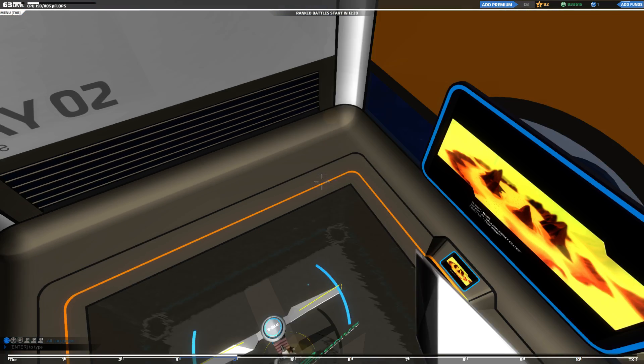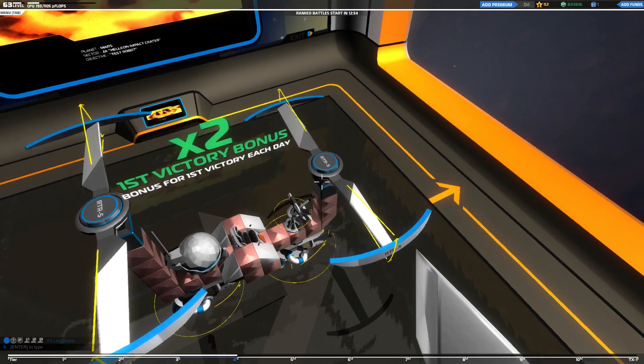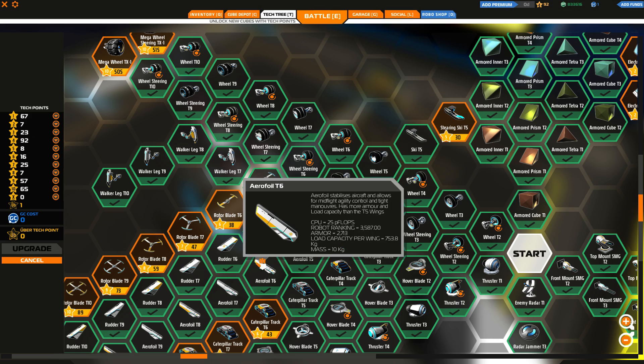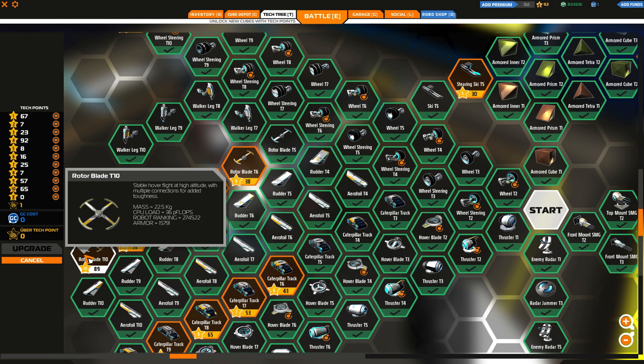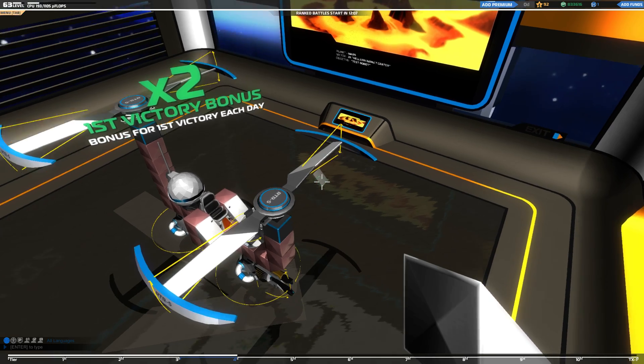Hello YouTube viewers, this is Heliok here. Today I'm going to talk about the latest addition in propulsion in Robocraft: rotor blades. They start from tier 5 all the way to tier 10. It's quite light, and the fun part is that per CPU it's very effective — it is the greatest in terms of per-CPU weight that you can lift. So if you don't have too much CPU but require carrying a very heavy load, this is the best option you have.